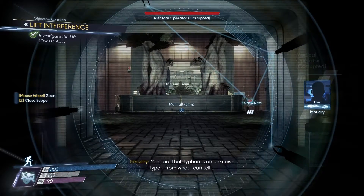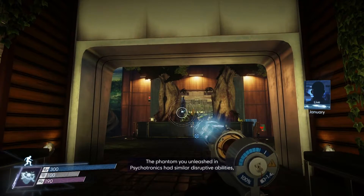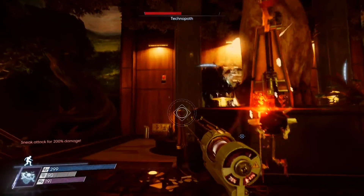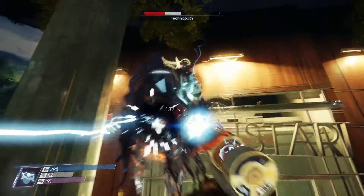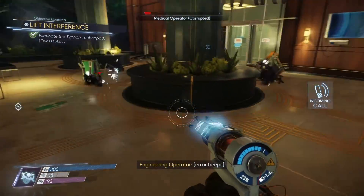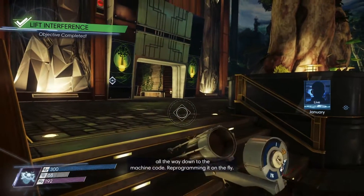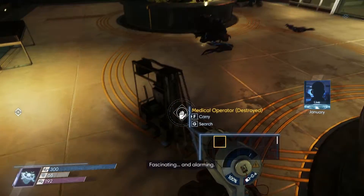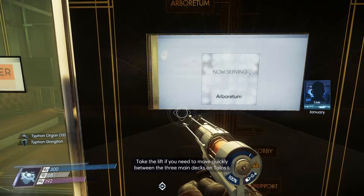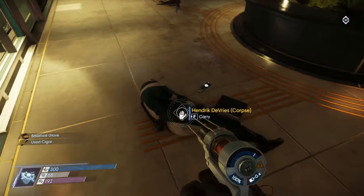Morgan, that Typhon is an unknown type. From what I can tell, it's the source of the problem with the lift. The Phantom you unleashed in Psychotronics had similar disruptive abilities — only this one seems more powerful. Scanning it would tell you more. And this is the formal introduction to the Technopath. The lift is responding again. That Typhon hijacked the hardware, even the software running the system, all the way down to the machine code, reprogramming it on the fly. Fascinating and alarming. Take the lift if you need to move quickly between the three main decks on Talos 1 — it has a stop in the lobby and down in life support.